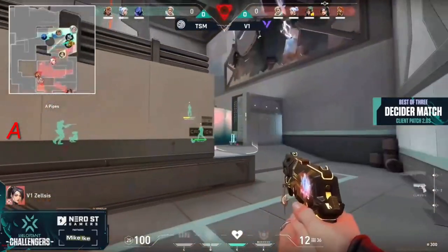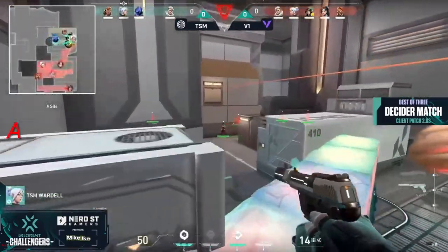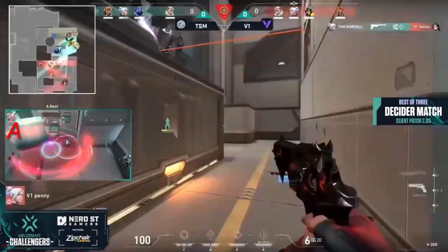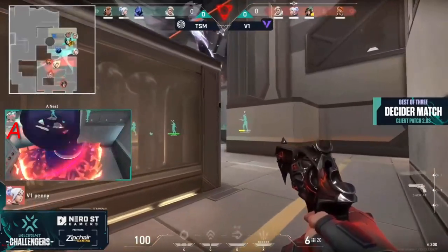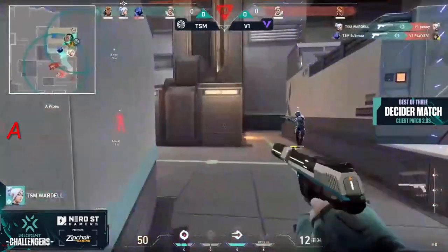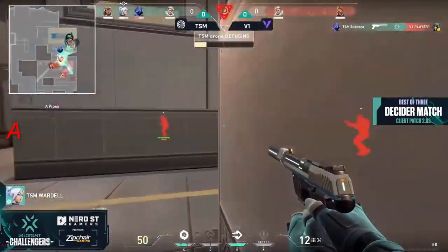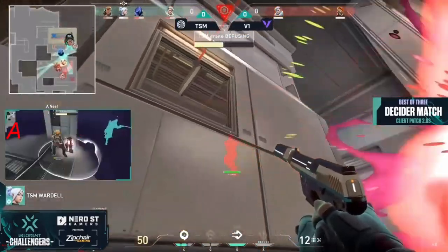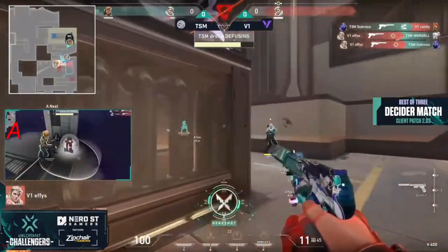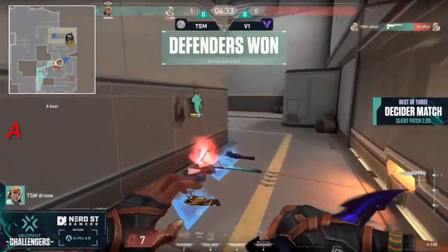Player one makes sure there was no way in for the flankers. Wardell drops down, goes up top, finds the first kill. Zelsis falls — that's the battle sage down, so no alt heals for you. Penny still playing aggressive with sheriff in hand, wardell on low HP. Wardell finds the shot, Version 1 now on the back foot. Looks like a shock dart queued up as they go for the defuse — not a whole lot trying to stop it. Everybody's looking to just get mowed down, but effies picks up a couple and TSM secure the pistol round.